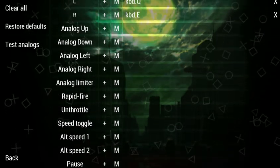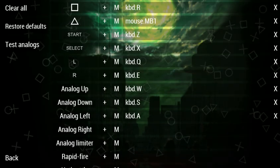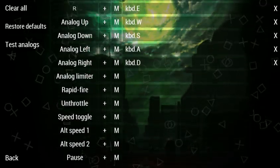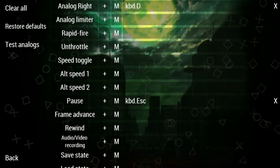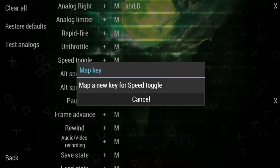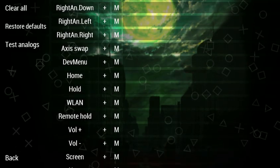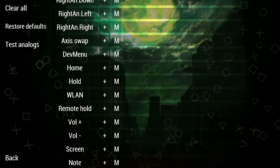You should also probably bind your analog stick to your WASD, such as here. These other settings you can just leave completely alone, but you can put in Pause so you can adjust your controls as you go, and also Speed Toggle so you can skip loading screens.